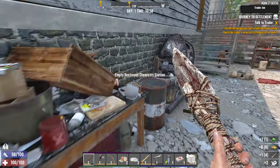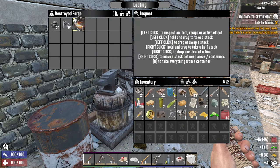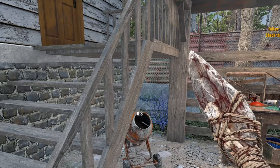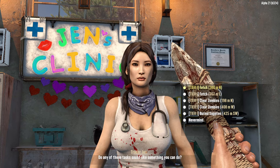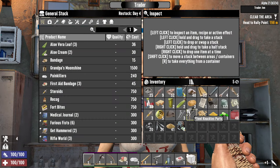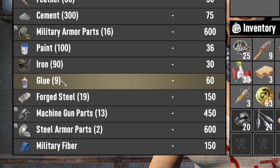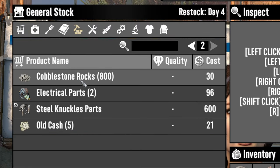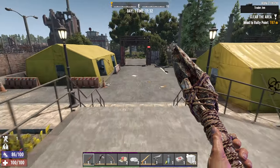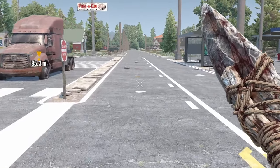Crafting stations are a good source of the Forge Ahead journal, which is now necessary for progressing with crafting stations. So if you want a forge, make sure to read enough journals to unlock it. We have 5 jobs of different types to finish, but before that let's check what Jen offers us. Free rifle wall journals are good, and glue, cement and 800 cobblestone rocks will come in handy. I'll buy all of that later, but for now let's focus on getting the money from the quests.